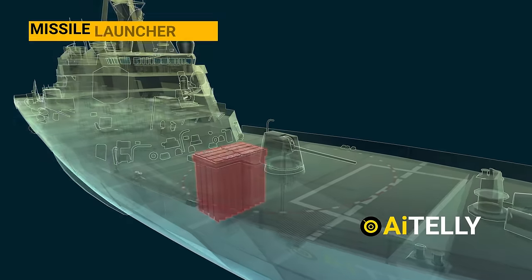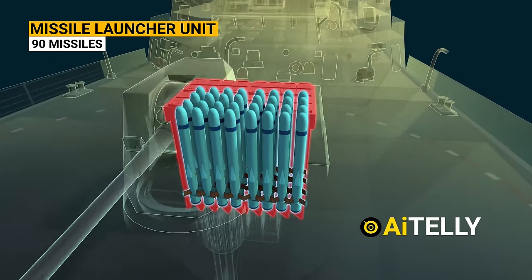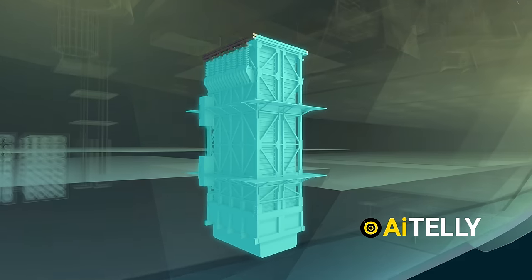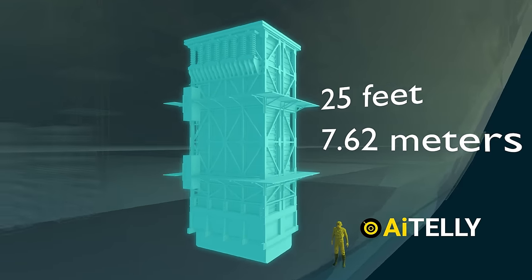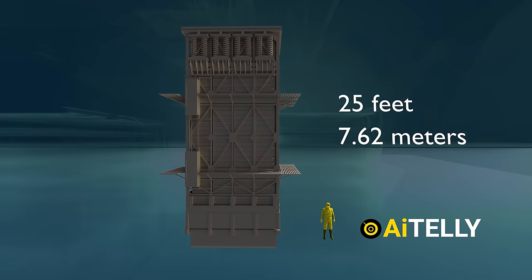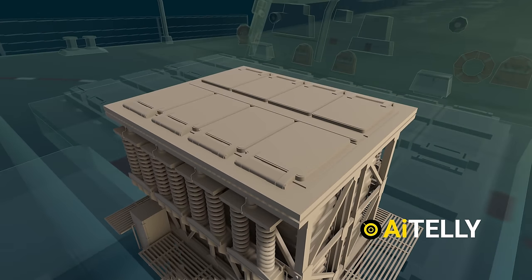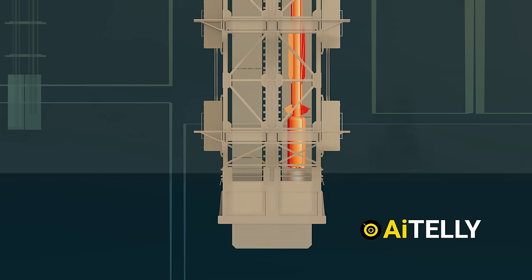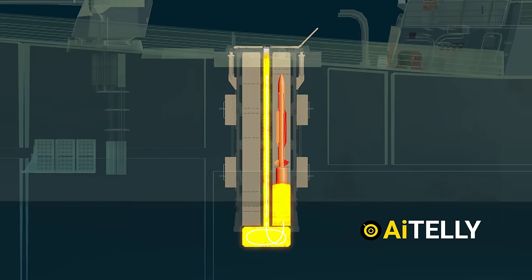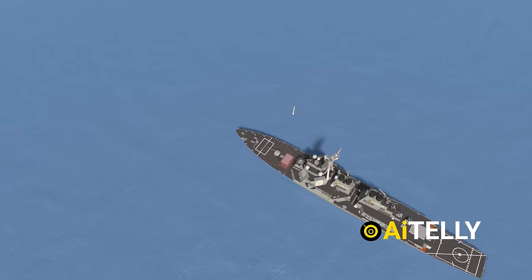Moving to the top is the missile launcher unit. It has the capacity to carry more than 90 missiles, achieved through the utilization of the Mark 41 vertical launching system. This unit measures approximately 25 feet in length. Now let's delve into how the hot launch system operates. The VLS door cell opens for the missile. As the missile ignites, the exhaust gases are directed upwards through a designated vent. This design enables the missile to launch independently, free from any gases.